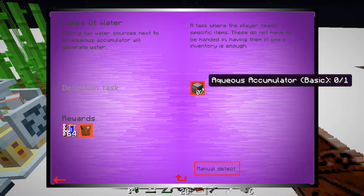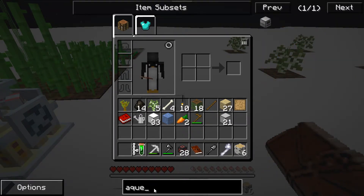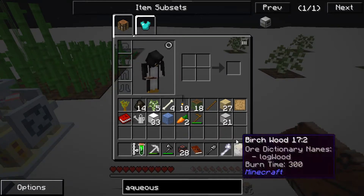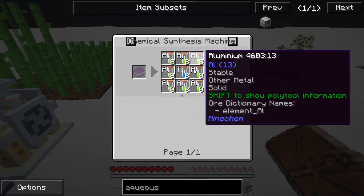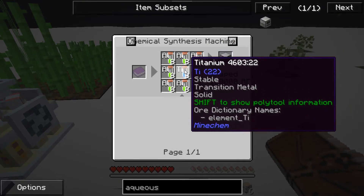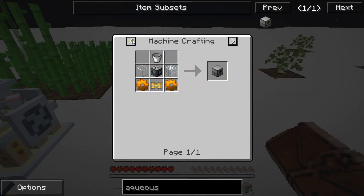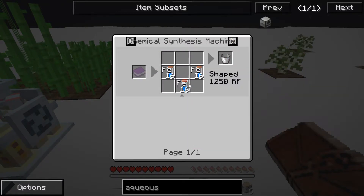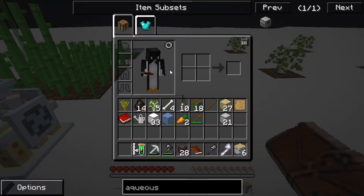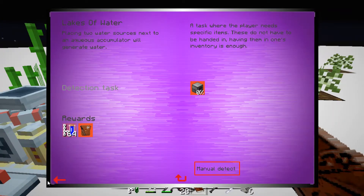Next — aqueous accumulator. Let's see if that's any easy. It needs titanium and aluminium — well, or you get some iron. But that's not that easy.